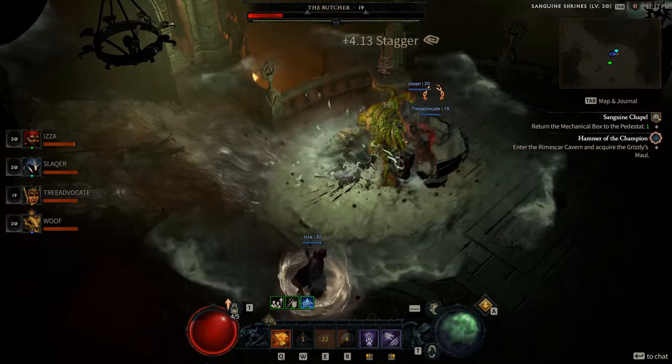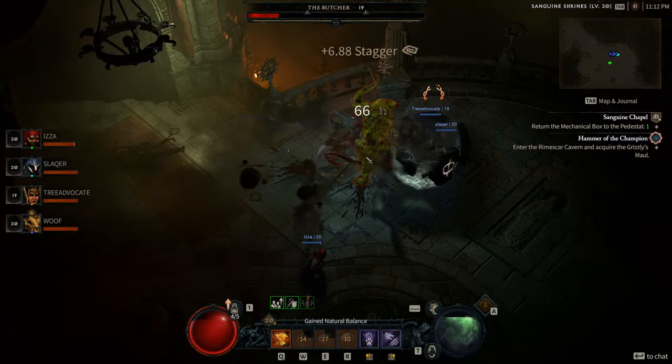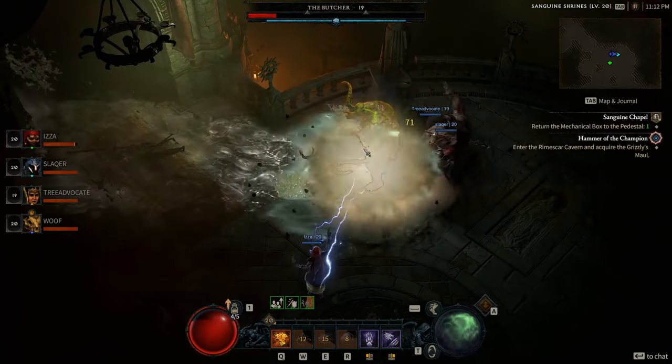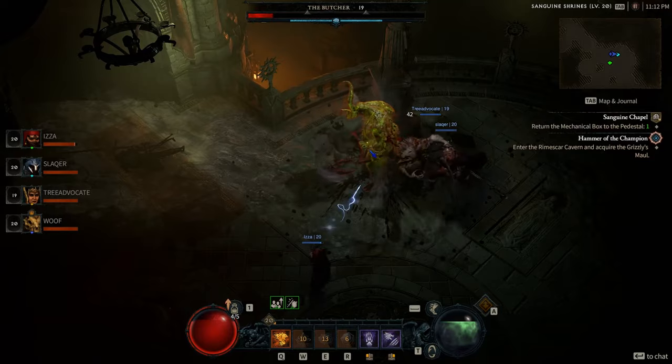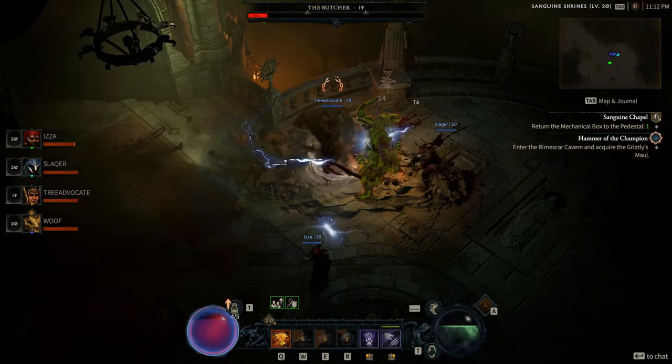After a while it took, and we were able to lock him in the position where his aggro was focused on me, but he would seldomly attack, and barely move. This made it a fairly simple fight for us, and we were able to take him down, even at the point where our builds were not kitted out.